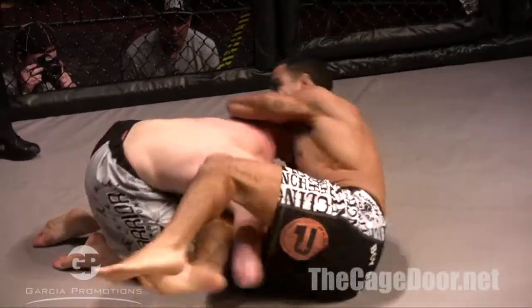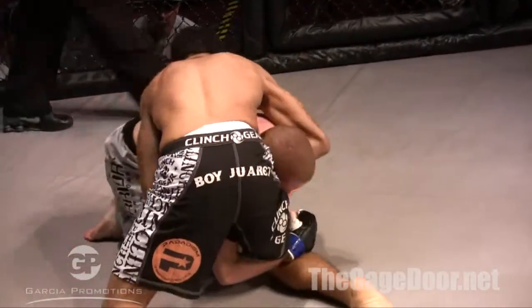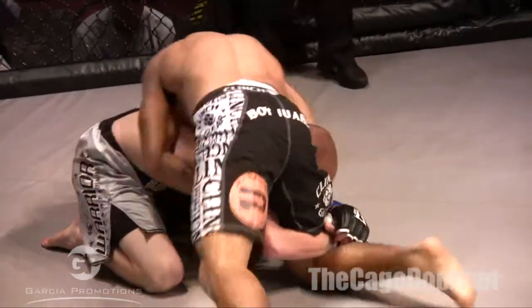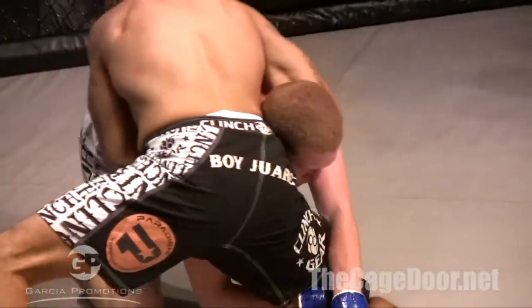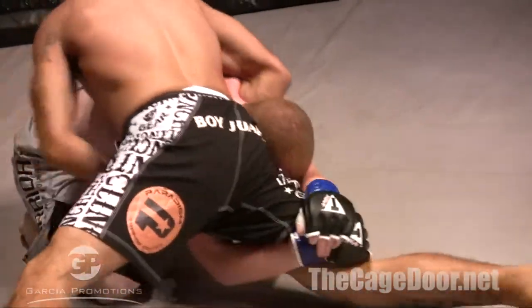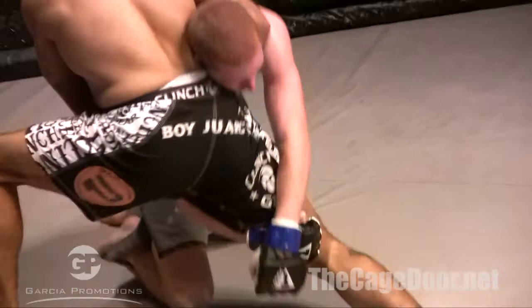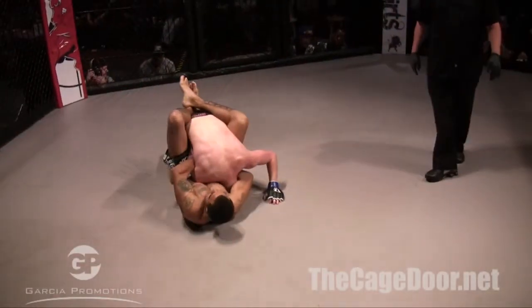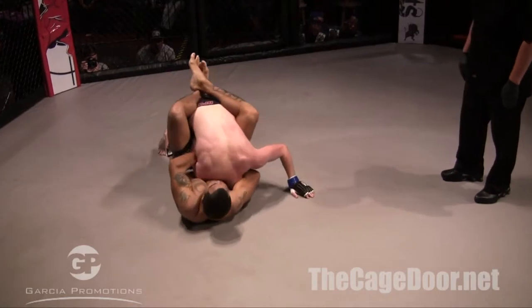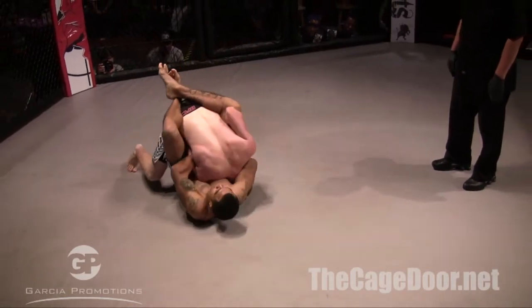Parsons moves to side control — good job by Parsons not getting into too much trouble there. If I'm Edgar right now, I'm getting my arm from around his head, cross-facing, and moving towards the back — digging a left spiral ride and taking that guy's back. But right now it looks like he's going for the guillotine. He's got Parsons in his guard, closes the guard — it's an arm-in guillotine. Let's see if he finishes it.